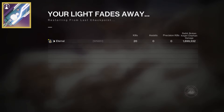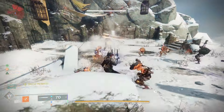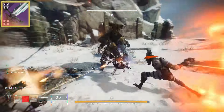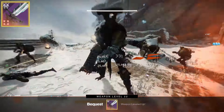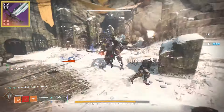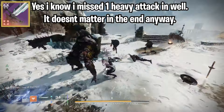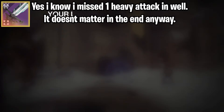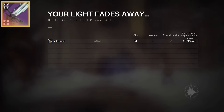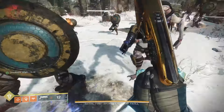The best damage I could get out of the Falling Guillotine was 1.9 million damage. Moving over onto the Bequest, here is also the best footage and the highest damage I could pull off, ending in at around 1.5 million damage. This makes the Falling Guillotine do around 400,000 more damage on a short damage phase. Just imagine how much more this could do on a longer damage phase when you're taking full advantage of the ammo reserves.